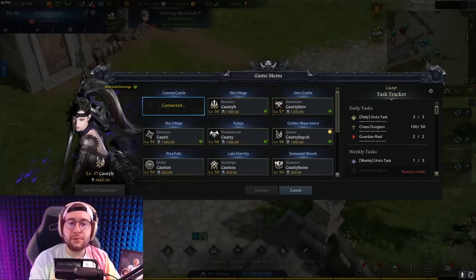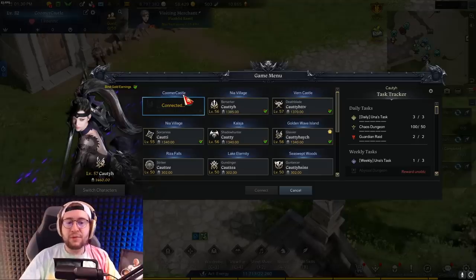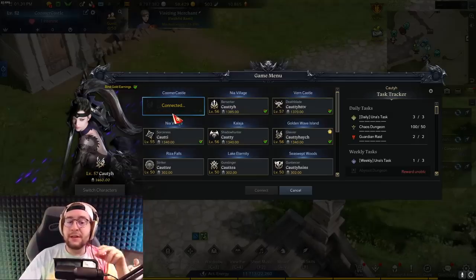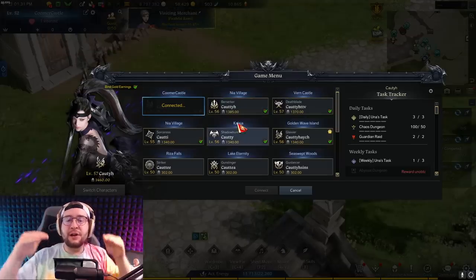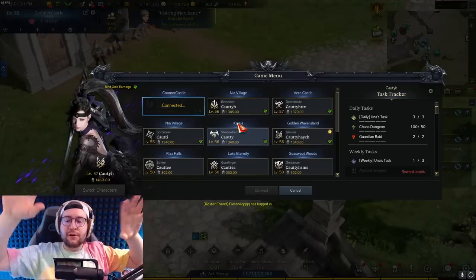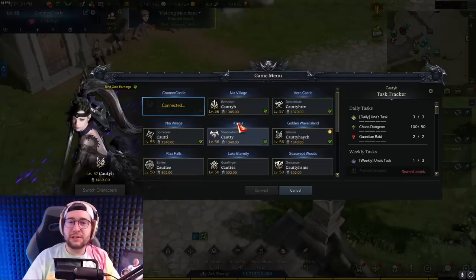Getting your main pushed is important. Getting to content as soon as it releases matters — people who could do Valtan hard early, or access the 1445 chaos dungeon early, gave themselves more rolls on jewelry and more access to higher gold generation. Always push your main first. My character is already 1460 and I'm going to push her to 1475, which is probably where she'll plateau for a while. At that point, she'll be ready for future content and I can start bringing alts up — because she has some leeway, building alts makes much more sense then.